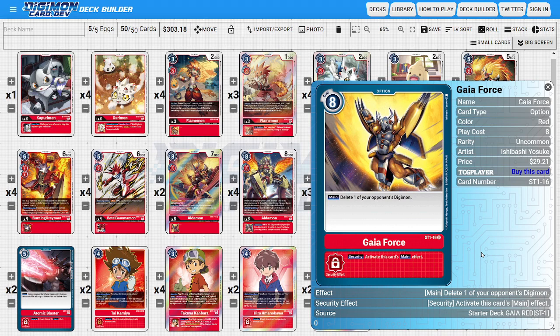I'm running two copies of Gaia Force as a flex spot for hard removal. I value having large-body removal for situations we can't get out of otherwise. Gaia Force is one of the more powerful removal options, with the main ability of deleting one of the opponent's Digimon outright, and its security ability activates its main effect, making it generically good against virtually any threat.